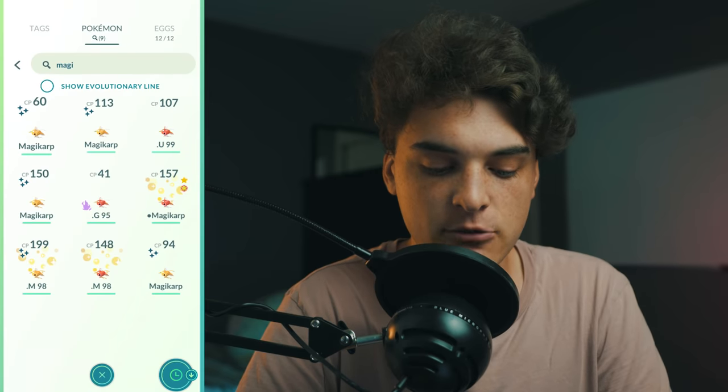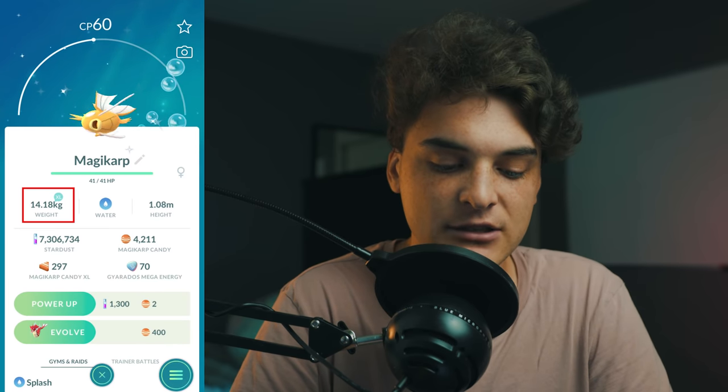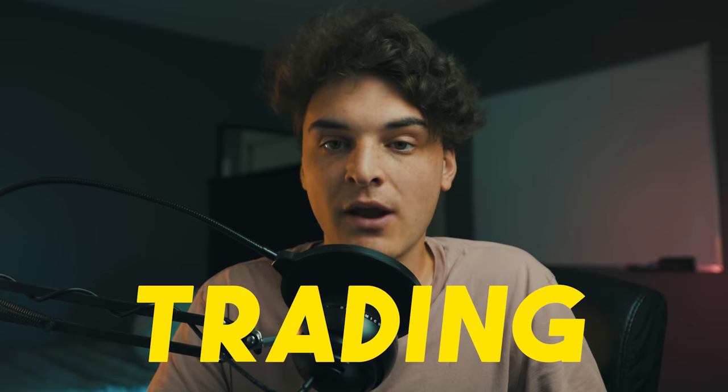A big Magikarp counts as one that weighs more than 13 kilograms — you can check by looking at the weight in your Magikarp's info screen. There's no way of knowing when you're in the catch screen. For the Youngster medal, the Rattata needs to weigh less than 2.4 kilograms, and Alolan Rattatas do count. The easiest way to complete these medals is to catch as many as you can, but trading is also great — save all your XL Magikarps and small Rattatas, find someone local doing the same, and trade with each other.